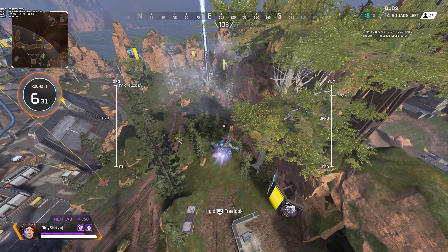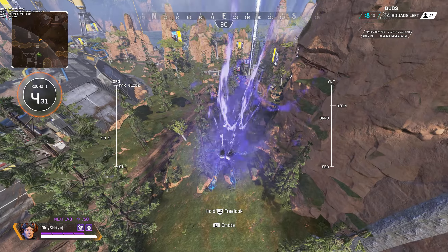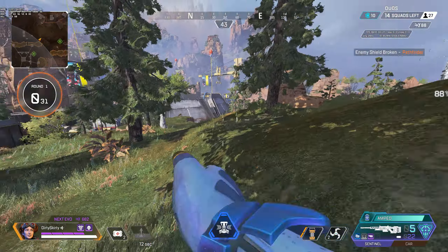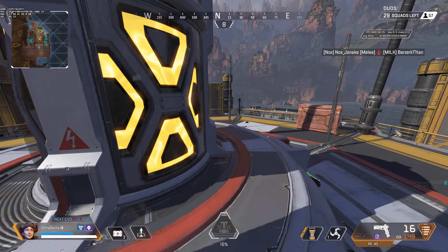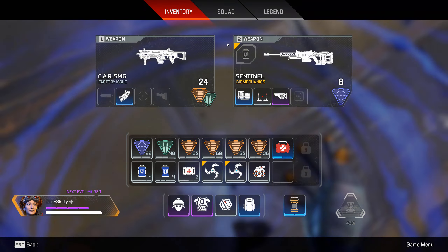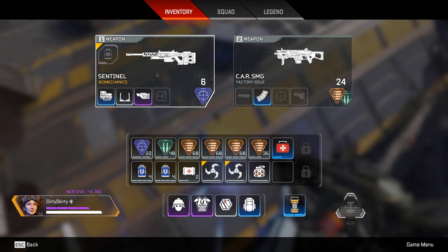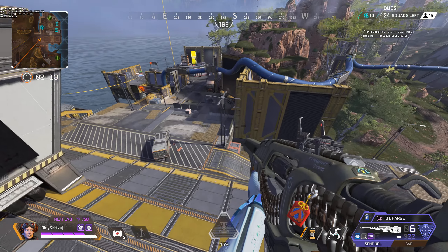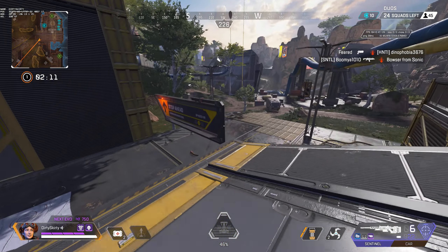Last and most important, you can pull off some insane trick shots right now with the glitches that are available. Here's how you set it up: first, activate the glitch mentioned at the beginning of the video. Now walk into a Horizon queue and while you're getting lifted up in the air, enter your inventory and change your weapon position from one to two. This will give you perfect accuracy mid-air with the weapons that you have equipped.